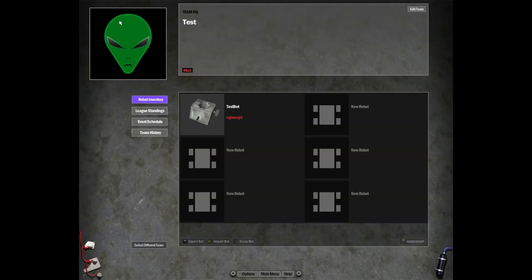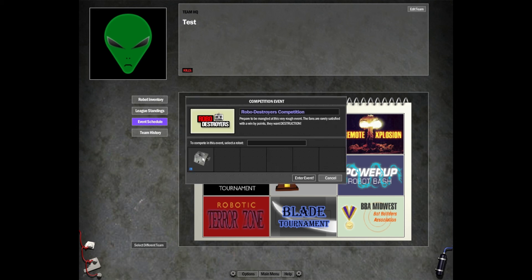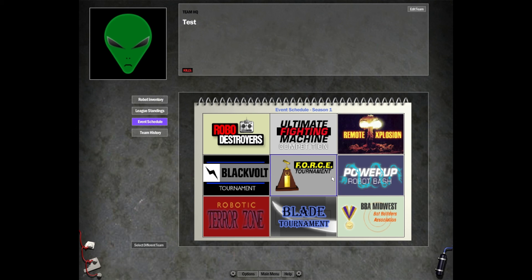Everything saves in real time so you don't have to click Save — just hit Back to HQ and you'll see we have Test Bot there as a Lightweight with his picture. If you want to enter him in a tournament, go to the Team Schedule, select a tournament, and select which bot you want to enter. That pretty much wraps up the basics of building. Stay tuned — I'm going to do a lot more videos on specific bot types, building tricks, and more advanced things. Go tinker around with the building — it's a lot of fun!